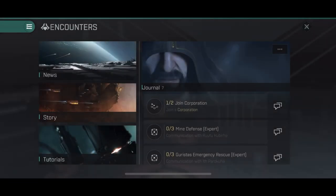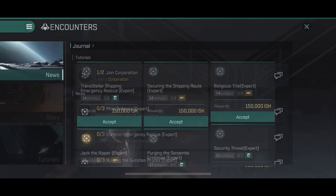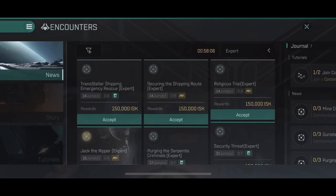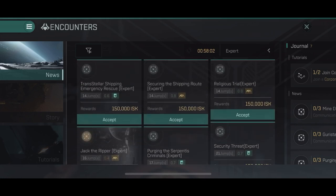The encounter system is pretty simple. As I mentioned, the panel here provides you with the news board, and the news board offers you the missions. The journal on the right side of the screen contains the missions you have already accepted. Once you have accepted a mission, it will pop up into the journal and you can basically complete them in whatever order.